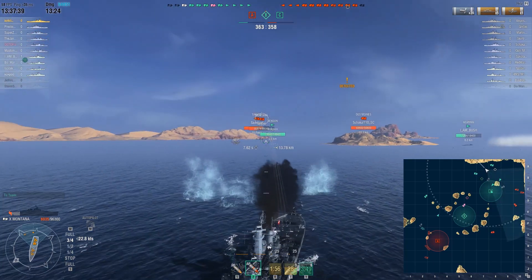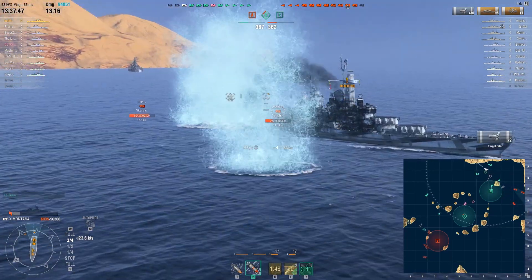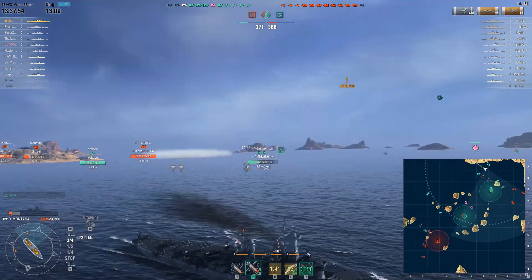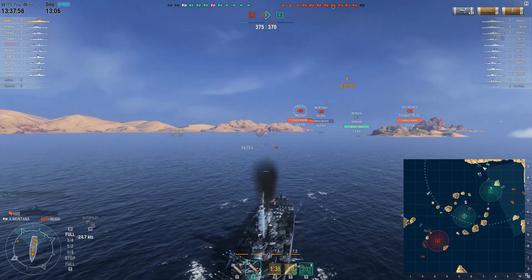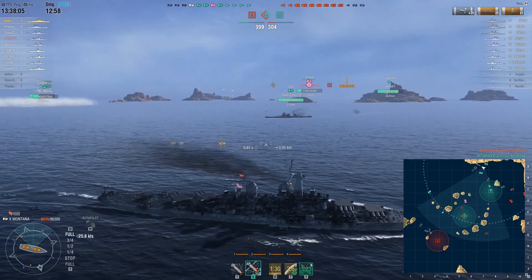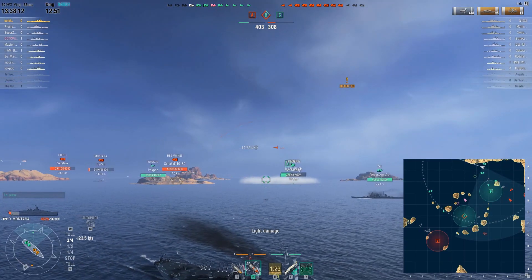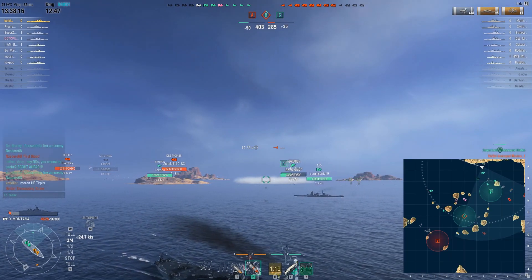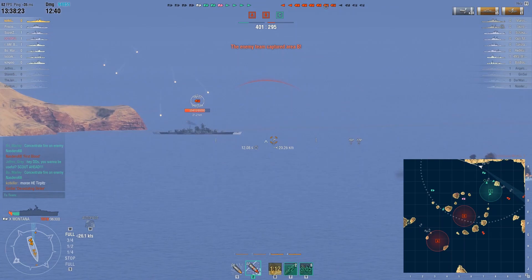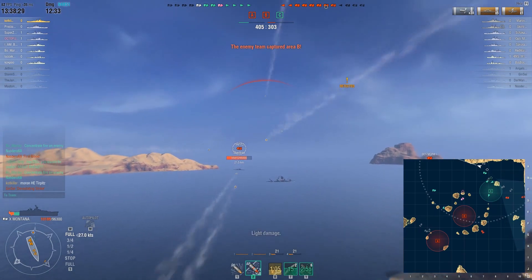The choice of target is the Montana, although she is a bit angled. I probably would pick the same target because there aren't very many other good targets. There wasn't enough lead on these shells and that's why it didn't work out too well. The next target is still the Montana — it's important to finish her off, but Codkiller needs to move away while taking as little damage as possible because he only has 4,600 HP. It seems he is waiting for his guns to turn, and the next target seems to be the Tirpitz, although she is at 20km.